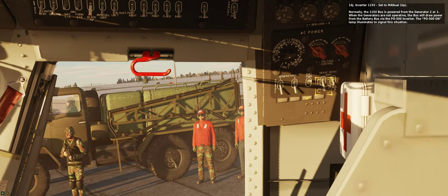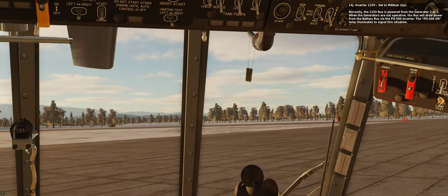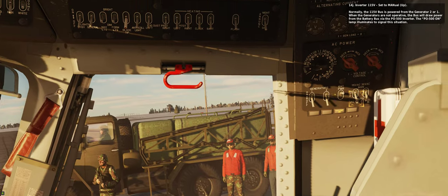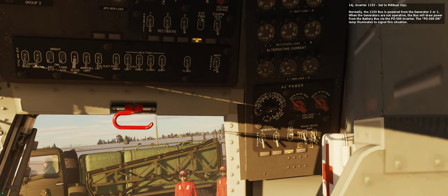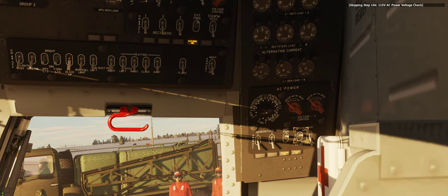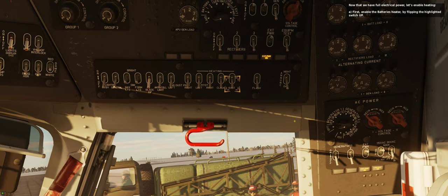Step 14J: Inverter 115V — set to manual (up). Normally the 115V bus is powered from generator 2 or 1. When the generators are not operative, the bus will draw power from the battery bus via the PO500 inverter, and the PO500 on lamp illuminates to signal this situation. Now that we have full electrical power, let's enable heating.